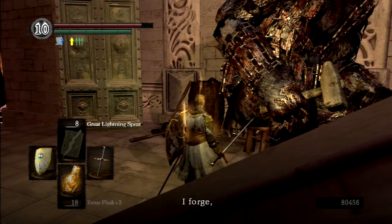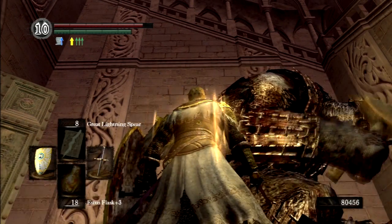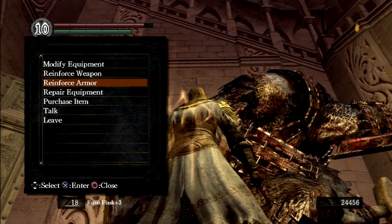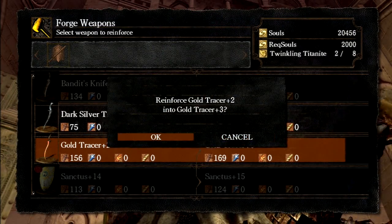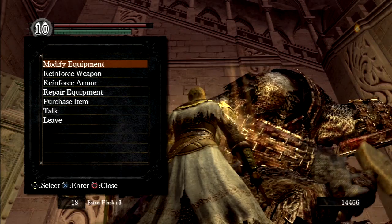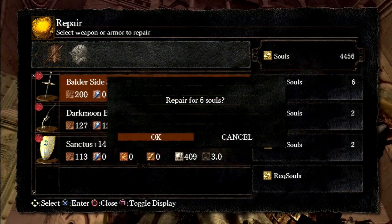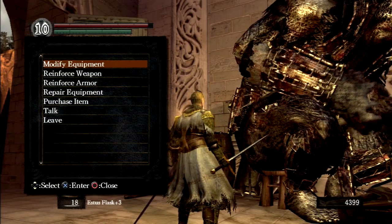There's something just endearing about this blacksmith. He's such a nice guy — I would totally come here to hang out with him and just chat. He says: 'You come, I forge. We talk. You good friend. I very happy.' So many of the characters in Demon's Souls and Dark Souls 1 just have so much personality without really having to say that much. I'm also putting a little into the Dark Silver Tracer since it's going to replace my bandit knife — I have the stats for it.